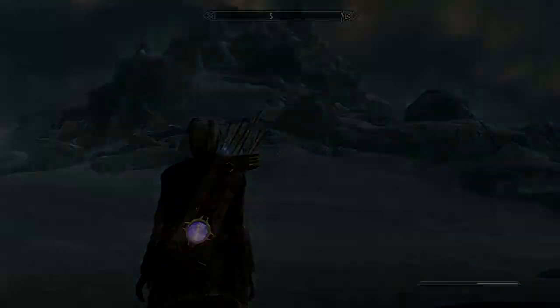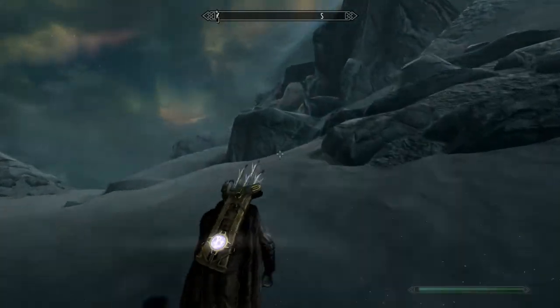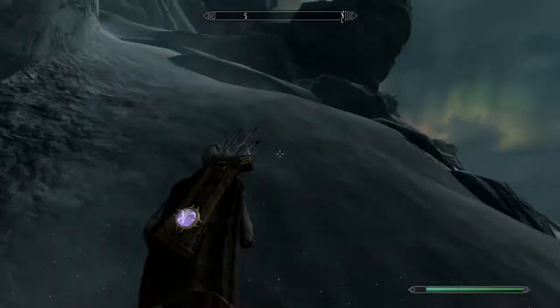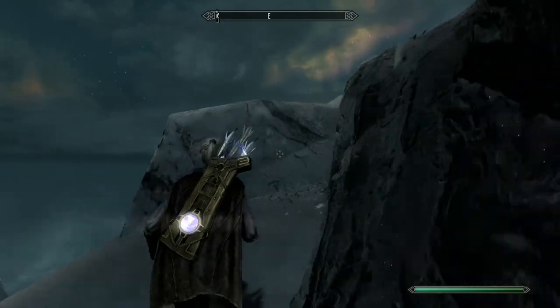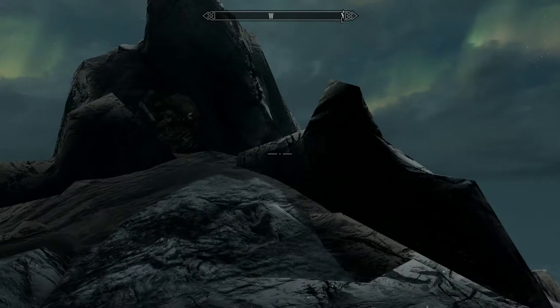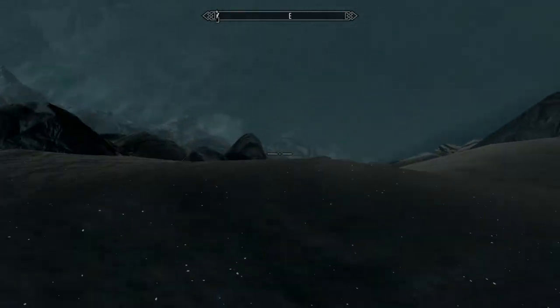Here we are, just had a little chat with Paarthurnax. All we've got to do is turn around, face the top of the mountain, and just run. Just keep on running and running and jumping — hitting that space bar, whatever your jump button is — and eventually you'll get to the top. It's a real annoying little process but you will get there.